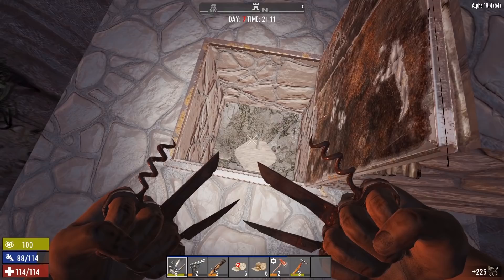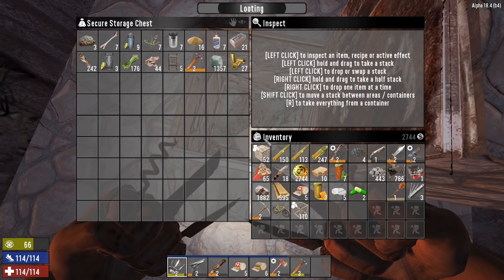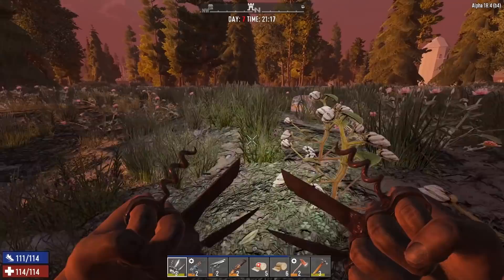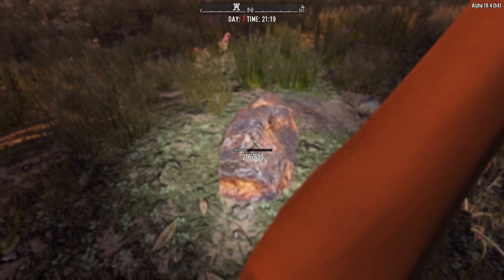I also put a drop chest kind of in the floor here. Let's see what I put in there — honestly I don't remember. Nothing too crazy. I don't need the clay on me. Let me make some room in case I get some zombie loot. I only got 700 iron. I wonder if there are any iron veins around here — oh wow, look at that, beautiful!